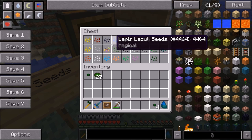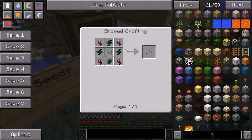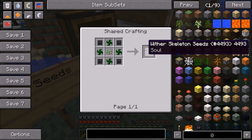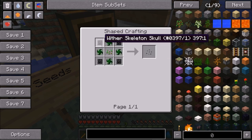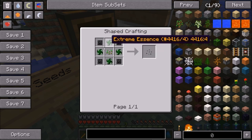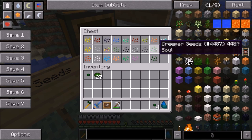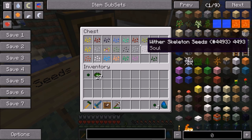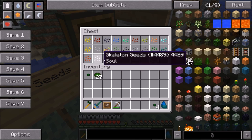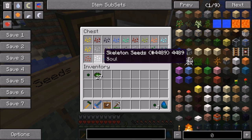The Soul Seeds include: Slime Seeds made from Slime Balls; Spider Seeds made from Spider Eyes; Ghast Seeds made from Ghast Tears; Wither Skeleton Seeds made from four Wither Skeleton Skulls using Extreme Essence — the highest tier; Creeper Seeds; Skeleton Seeds; and Magma Cream Seeds. Those are all of the different Soul Seeds.